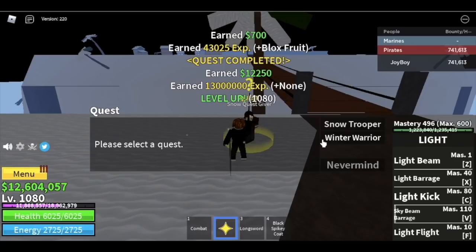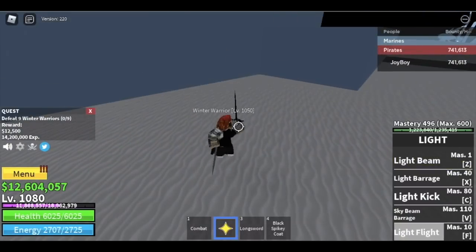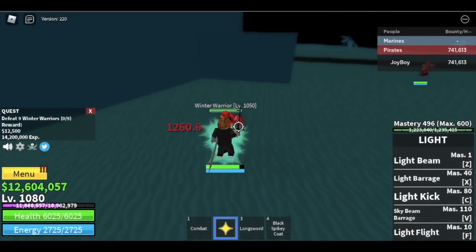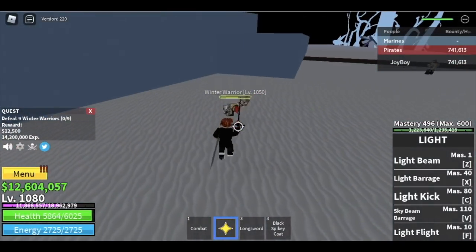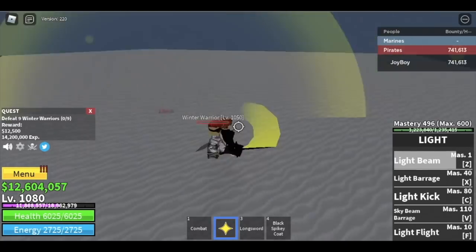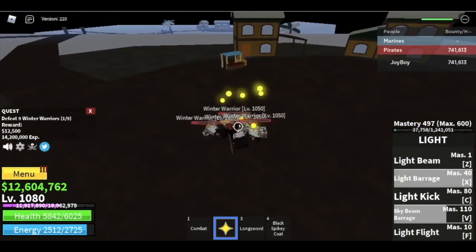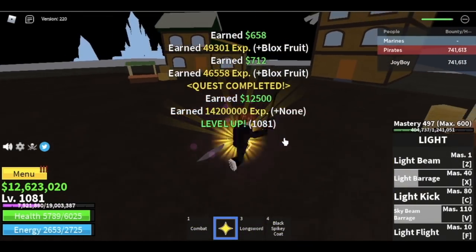At level 1080 you can defeat the Winter Warriors. They can remove your Haki with their skill, and there's also a Logia effect. It's up to you whether to stay with Snow Troopers or fight Winter Warriors. I'd go for Winter Warriors — lure them, they're fairly close together, which makes it convenient.